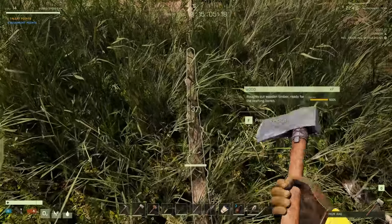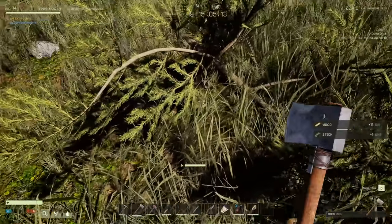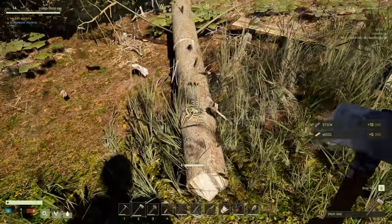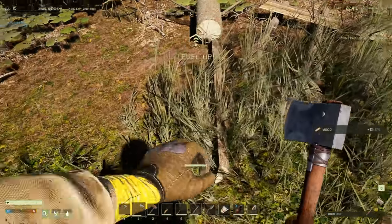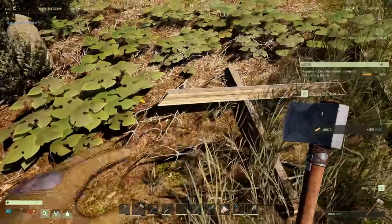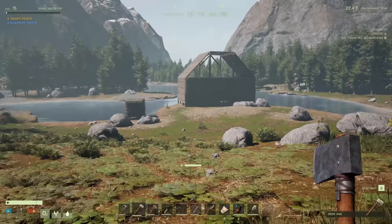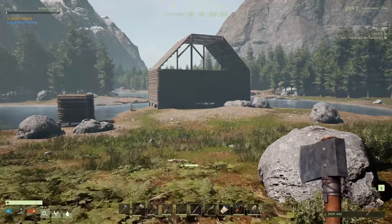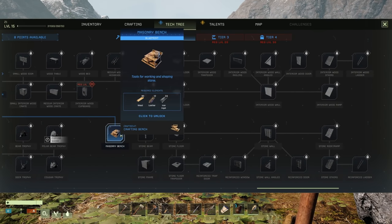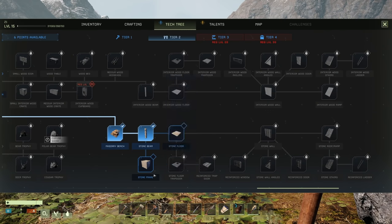We are level 15! Exciting stuff. I was gathering some wood because we're gonna need wood and stone to make stone walls and other things. Let's go check those out, we're gonna make the masonry station. Let's find it — the masonry bench — and go unlock that. Stone beam, stone frame.